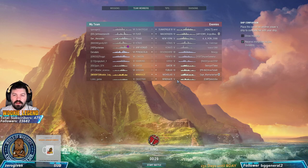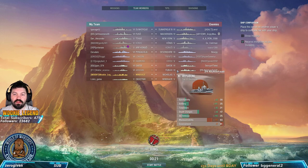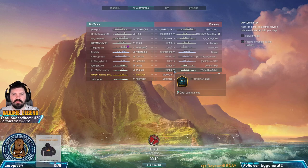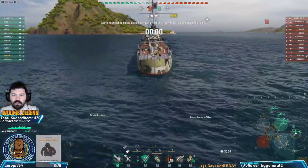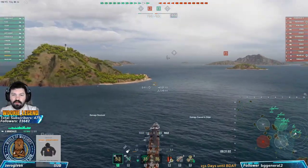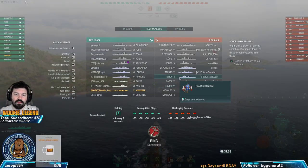In front of us we have a Minekaze with the same detection - fine. A Fubuki one tier higher, a Gaede one tier higher, and a Nicholas. The Nicholas can outgun us. We want to go to cap D and contest it - stop them from capping. We'll push forward full speed and watch the cruisers since all three can damage us.